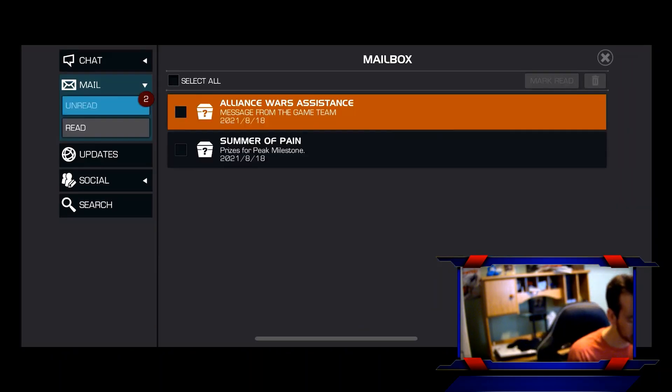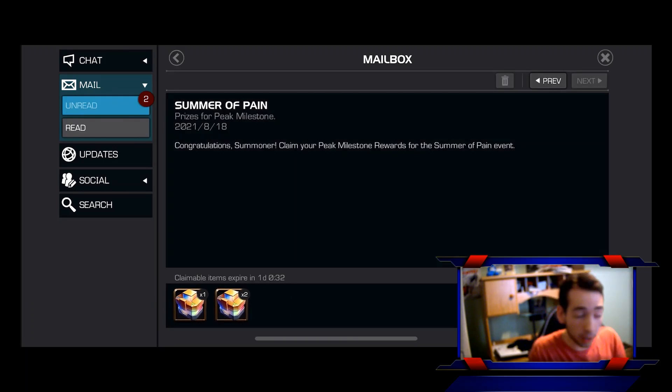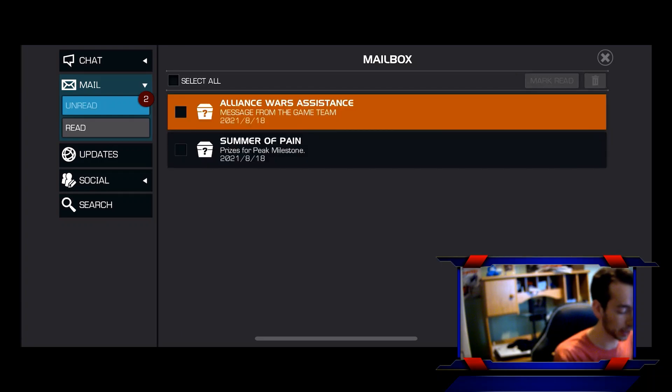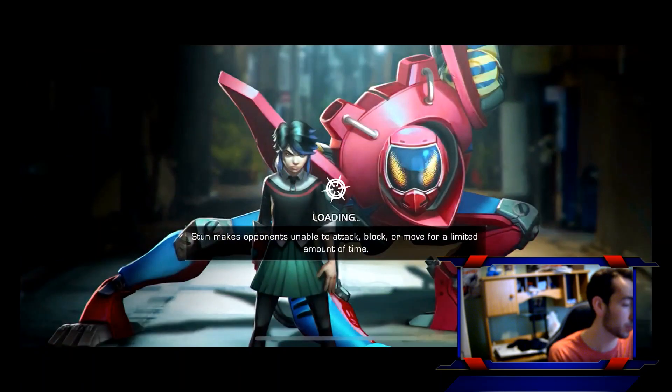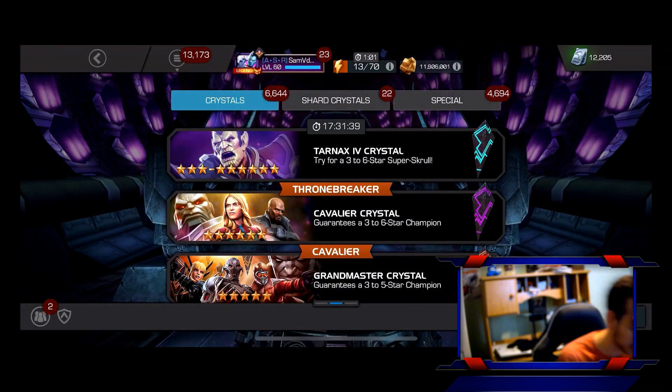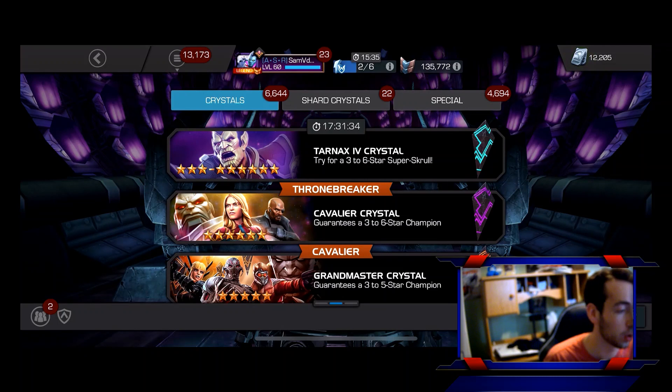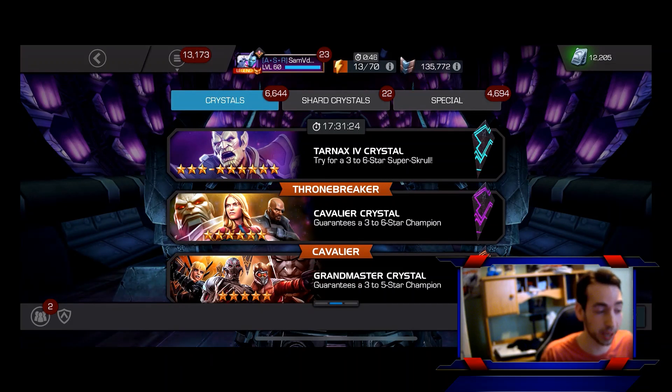The Summer of Pain rewards just came in but before I can claim that, I actually know what Tier 5 CC I'm getting but I don't know what class of the nexus I'm getting for the class nexus. So it's probably going to be Mystic to go for a dupe on Sorcerer, or get Doom, or there's a few others as well that I would like. But we do have to open up all the other six stars in case we get one of those champions, and then I will have to think about what I'm choosing because I honestly would have no idea.